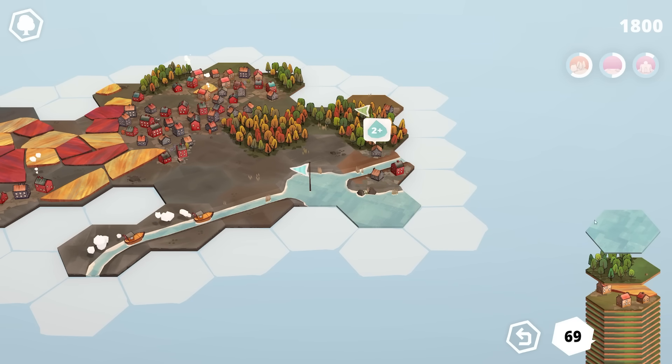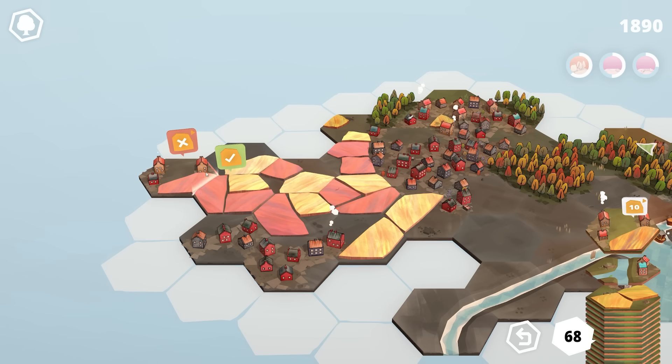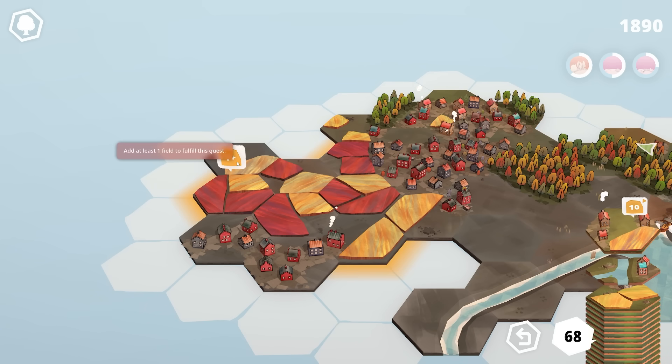Unfortunately, the river pieces it keeps giving us are these huge sea ones, so we're just making a huge fishing lake at the moment. But look — we did get a perfect score and we're back up to a nice amount of tiles. And you can see down here we've got a farm finish — we just need one more farm piece at least.